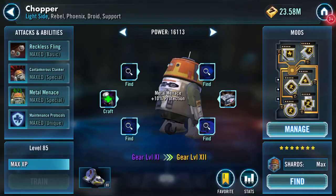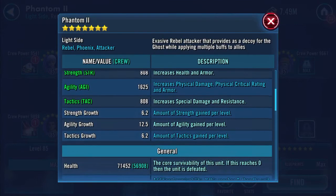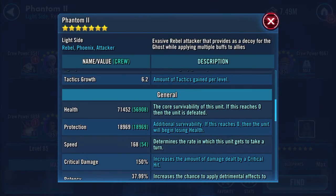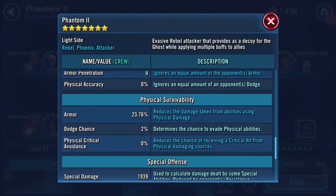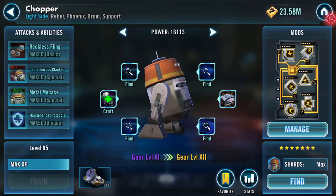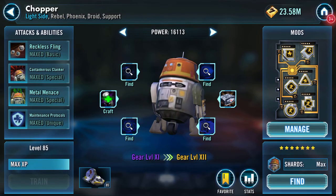He's fully Omega now, and wow — speed went up as well. So the ship is now just over 90k health protection, 12,428 physical damage. Got me a gear 11 Chopper — yay! Thank you for watching.